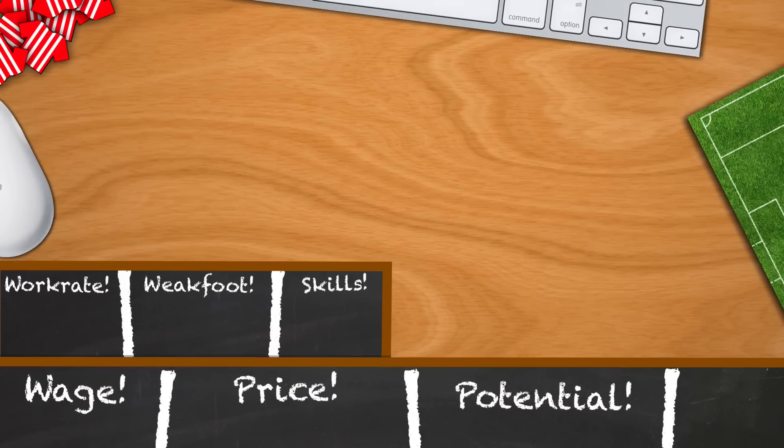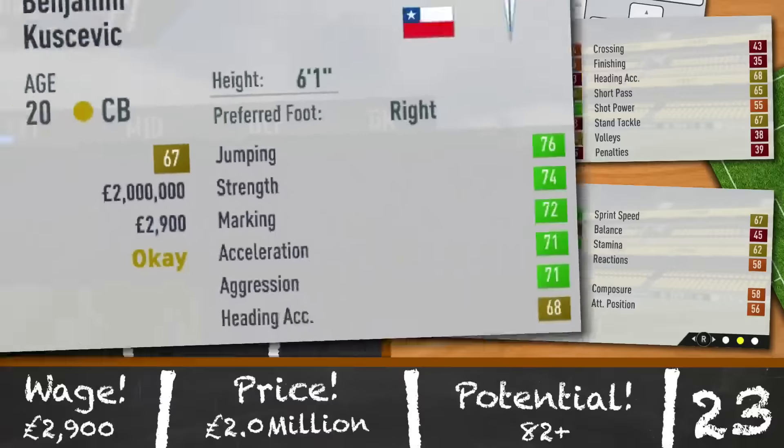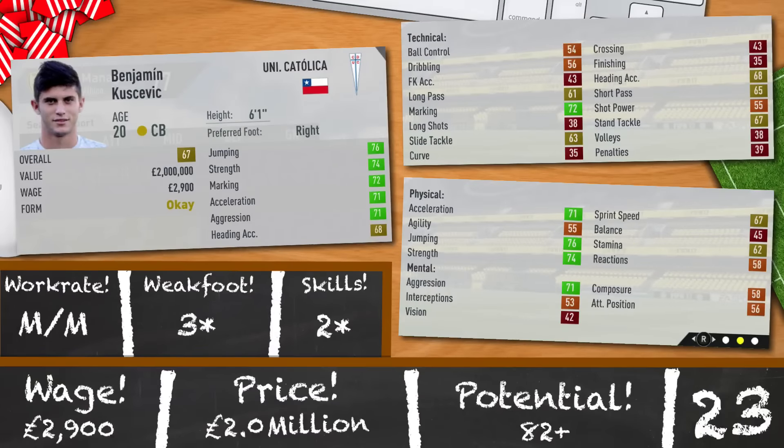Onto centre backs now, and Benjamin Kasevich looks like a perfect defender for this level of football. He's 20 years old, 6 foot 1 and 67 rated in the first season. 76 jumping, 74 strength, 72 marking, 71 acceleration and 71 aggression. Maybe not quite good enough to break into the first team immediately, but after a couple of months of training he'll be a brick wall at the back. He's got alright pace for a centre back too — medium, medium, 3-star, 2-star and a good potential of 82. Get him now for 2,200,000 a week.